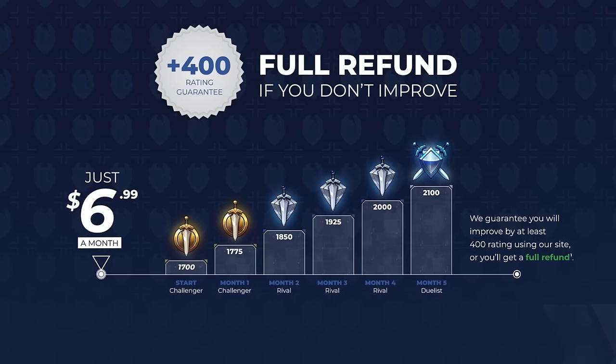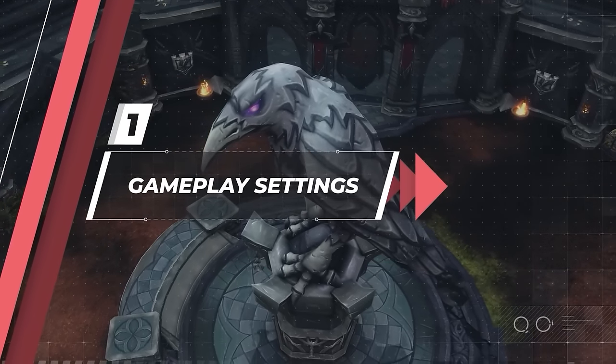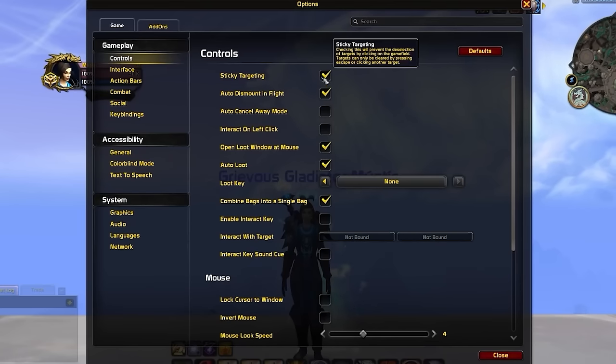Let's get into building your UI. While we are providing an import string that automatically structures your UI, there are a few important settings you'll need to manually set up, starting with the gameplay settings. Press Escape, open Options, go to Controls, and make sure you've enabled sticky targeting.